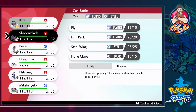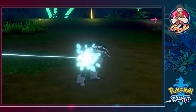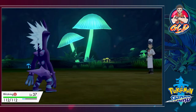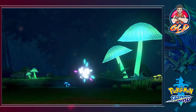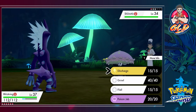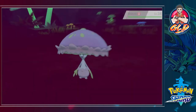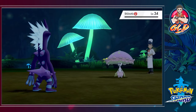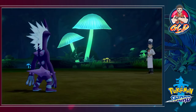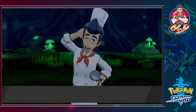Shiinotic. Let's go straight to Blitzkrieg and see what Shiinotic can do right here. It's a fairy and grass type Pokemon. So obviously, Poison Jab will do its thing right here — Poison Jab for the win. Look at that. Shiinotic — still trying to pronounce that name, guys. And there we go. Cook Derrick has been defeated.